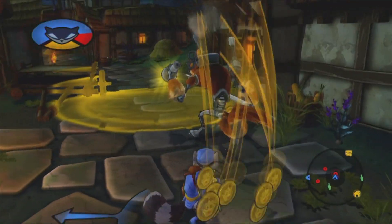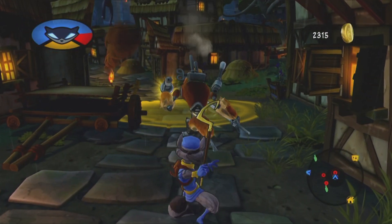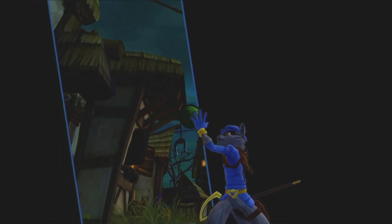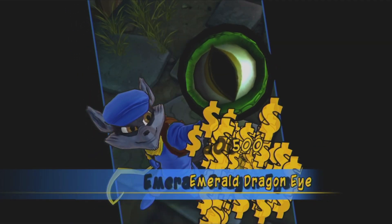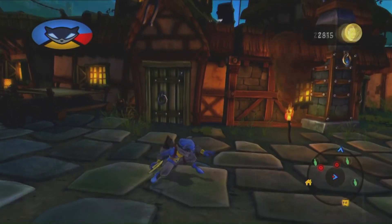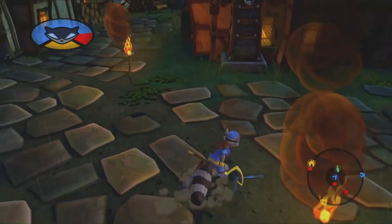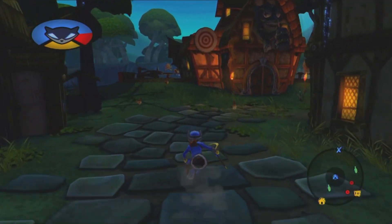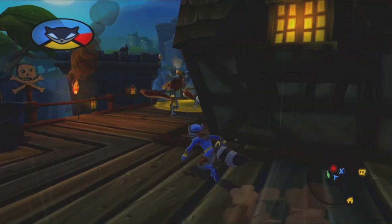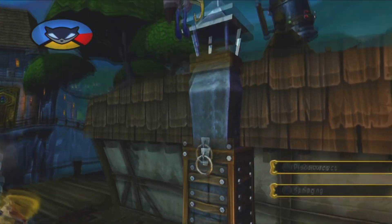Look at all this loot. Another emerald eye! I like to kill any of the guards that can carry items because if they stay on the map they don't respawn with coins unless you reload the area. But if you kill them, another one will respawn. Whether or not they come with coins, I don't know what the calculations are for that.